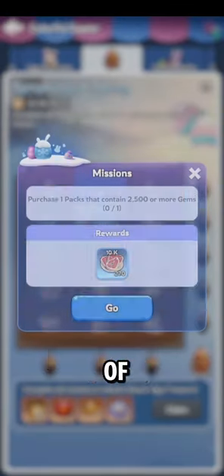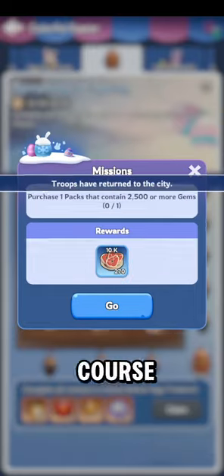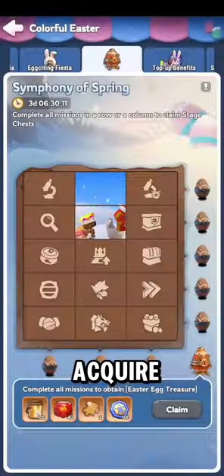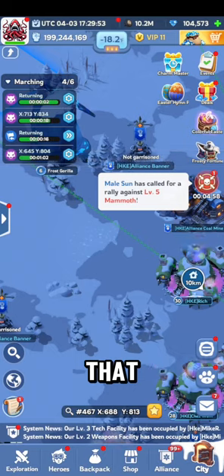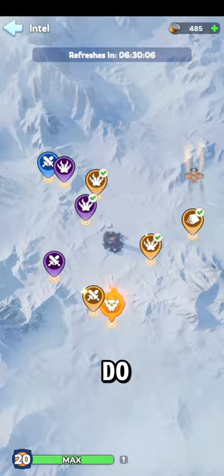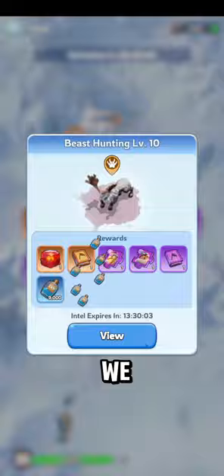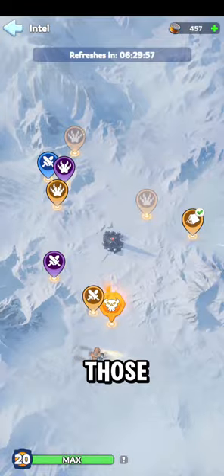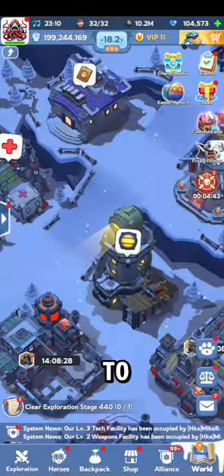Most of these require spending to acquire, of course, but rallies we can do. Looks like we've got a couple more beasts we can go hunt, so I'll go ahead and grab those. Plus we got an epic, so we'll have to grab that too.